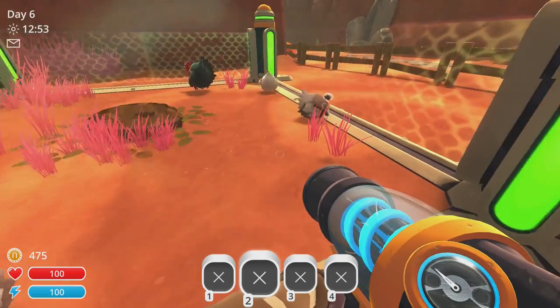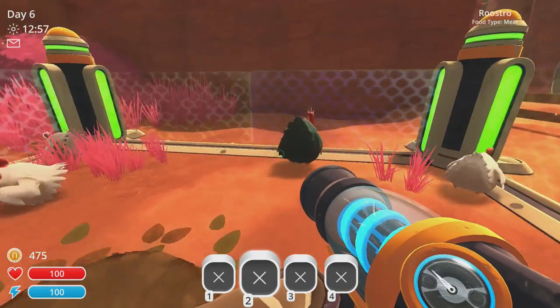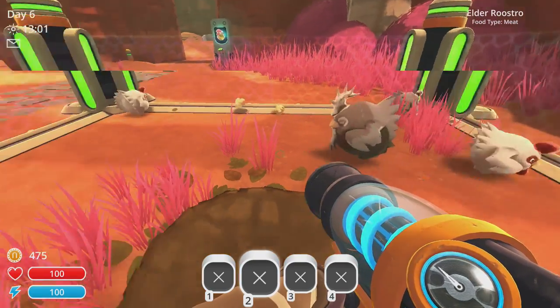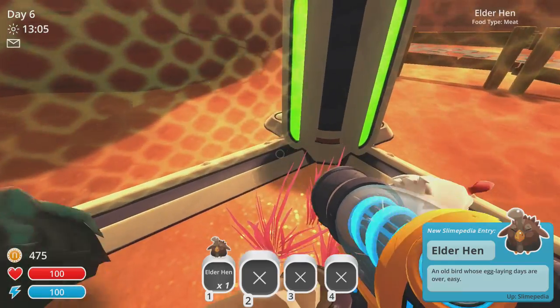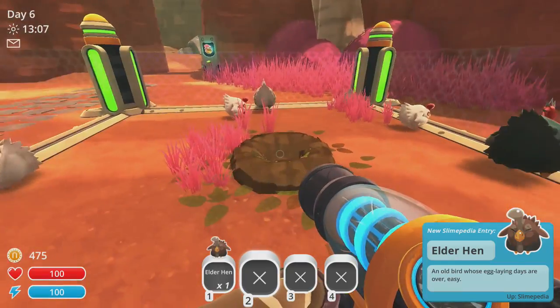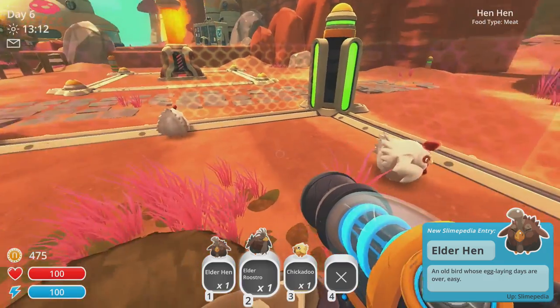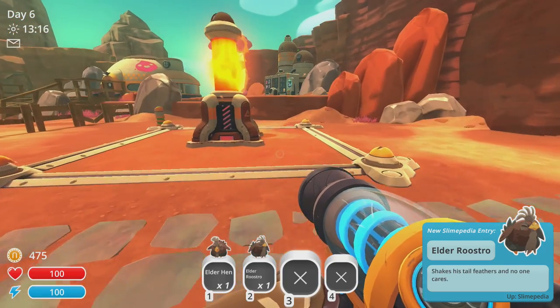I have the incinerator already from when I did the You, Monster achievement earlier. We can see an elder hen, and we'll also see an elder roosteroo right around here. Pick either one — I recommend taking the hen-hen because it can't lay any more eggs anyway. I took both just to prove it still works either way. I also grabbed a chickadoo right there too, so if you don't have that one yet, you can just do them all at once.